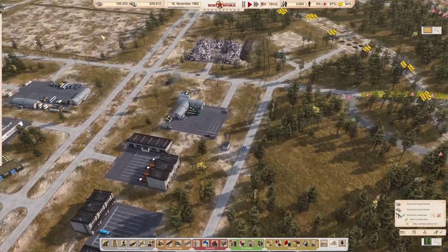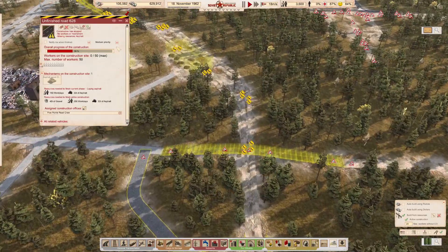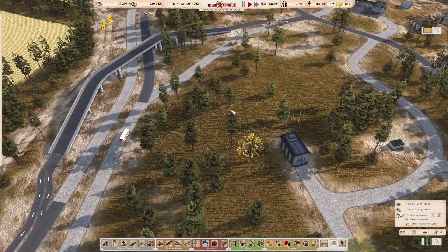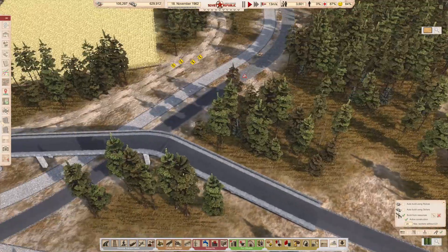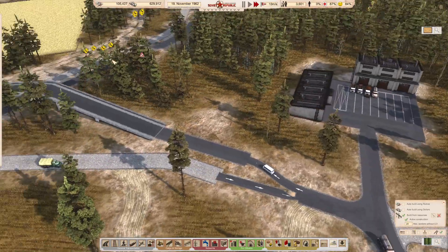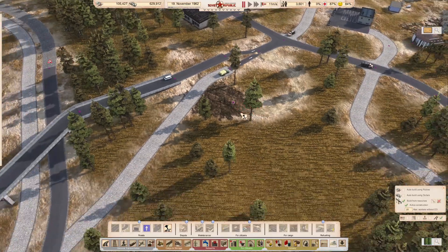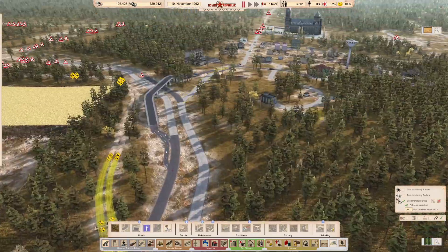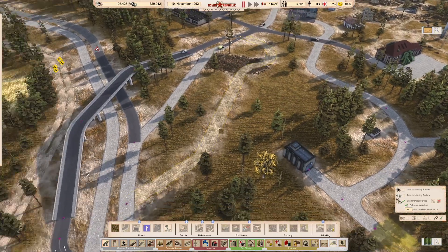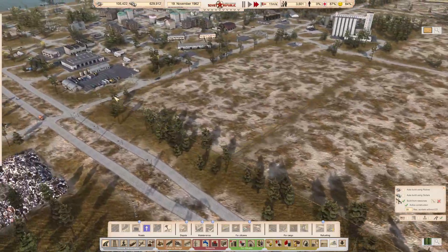We've got lots of things to do but one of the main things I want to do is get some items on high priority. It looks like we've finished this road — we've now got a road there — and this road should be open. Speeding the game up a little bit — yeah, traffic is now going that way. What I want now is to upgrade this road.